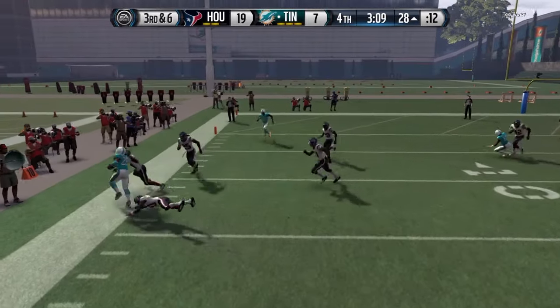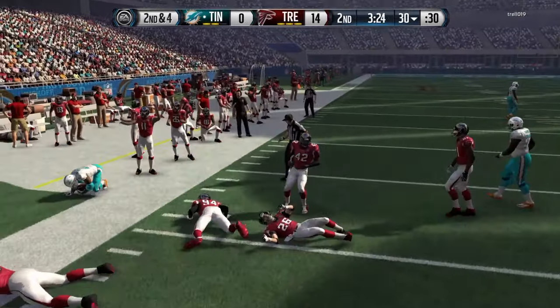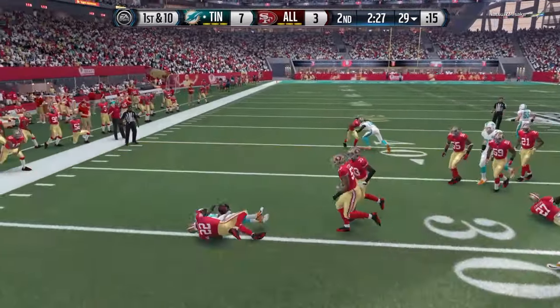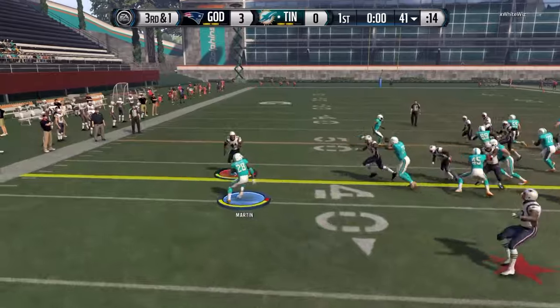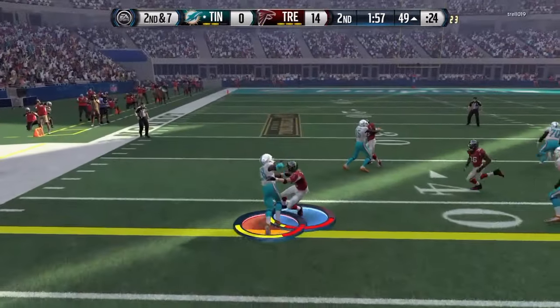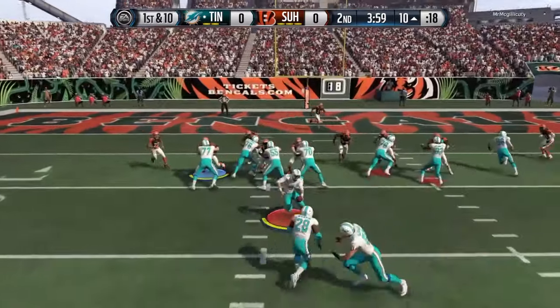When I turned him into a power back with stiff arming and trucking, I had great success. You can see right here he got a lot of animations with the stiff arms — especially this one where he picked the defender off his feet and drove him into the dirt. Stiff arming was no problem with Curtis Martin, and as far as trucking he got nice animations as well.